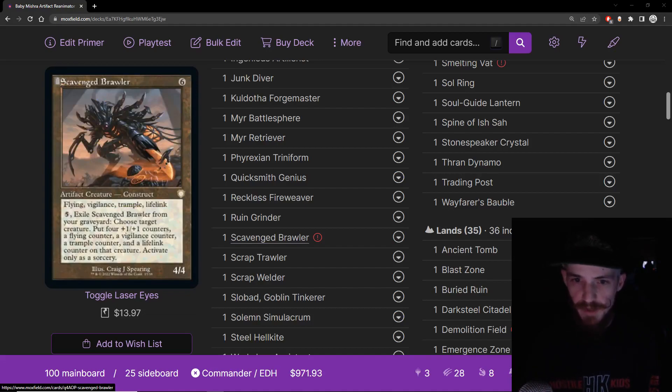Scavenged Brawler is a new card — six mana artifact creature construct, 4/4 with flying, vigilance, trample, and lifelink. It has an ability: pay five generic and exile it from your graveyard, choose target creature, put four +1/+1 counters and a flying, vigilance, trample, and lifelink counter on that creature — activate only as a sorcery. This is a great card to pitch to our commander, as I'm mostly interested in the activated ability. You want to take something like the Rune Grinder and turn it into an even bigger idiot with every keyword. Scavenged Brawler is mostly here to discard and exile from the graveyard, but if it accidentally comes into play it's a fine creature that holds attacking and blocking well.